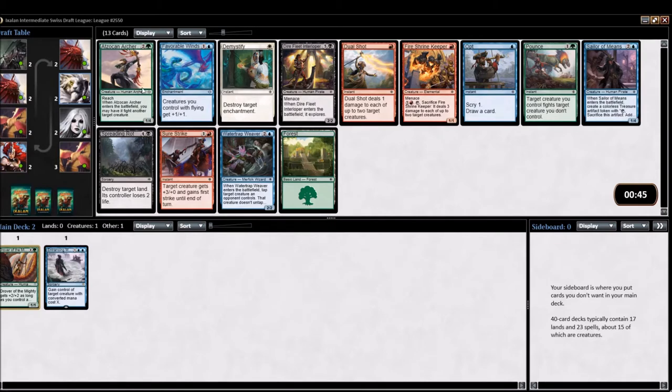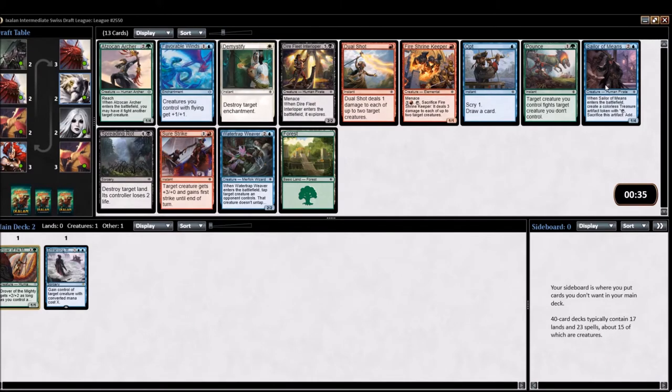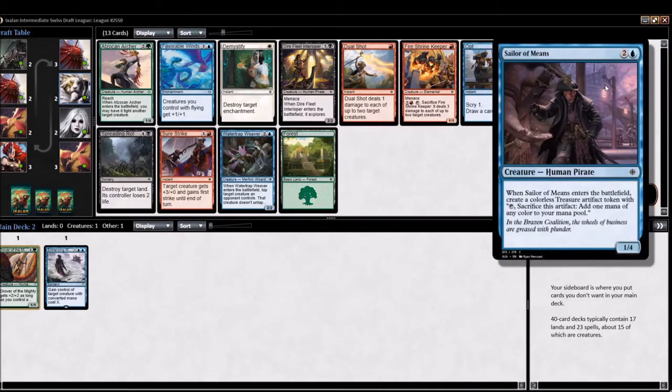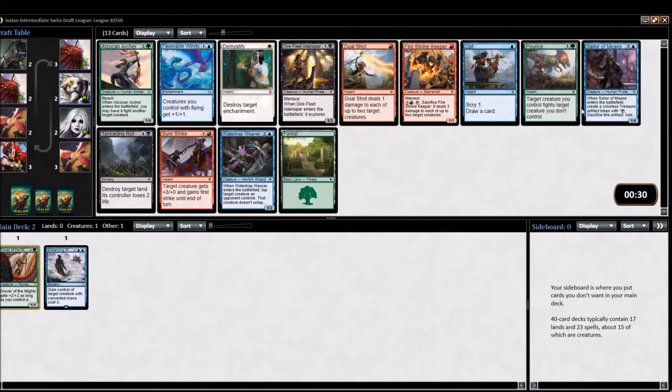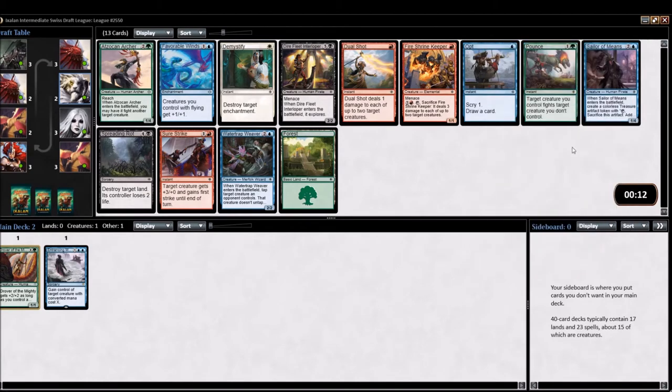In green, to back up the Drover, we have another Archer — not too excited about that. Not excited about Favorable Winds this early either. In blue, we have Sailor of Means, which I like quite a bit — it gets us mana to cast our Entrancing Melody. And in green we have Pounce, which is good if we end up in Dinosaurs. I'm more excited about playing Entrancing Melody than Drover so far, so I was going to take the Sailor. But I'm terrified of not having enough removal, so I've talked myself into the Pounce.